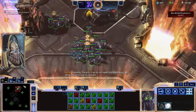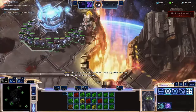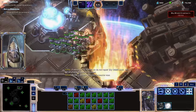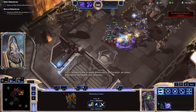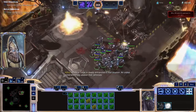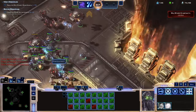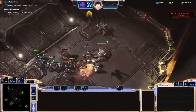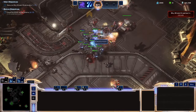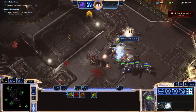Most players save the rightmost stabilizer for last, but doing so means the defenders get a Battlecruiser, which I can't beat. I dive my Zealots in, clear out the ground defenders, and realize there are three Banshees defending. That's not good. I grab my entire army and head to the northern stabilizer — maybe I can salvage this. Each claimed lock gives me four minutes on the clock. I clean out the north, but there's a Raven here who I can't hit.